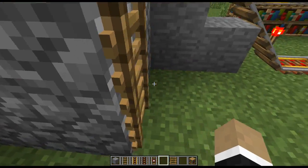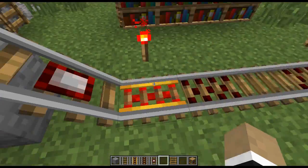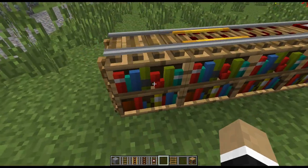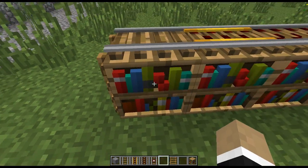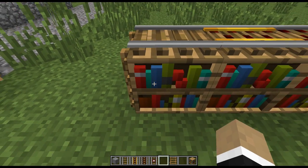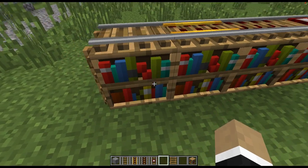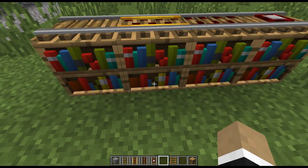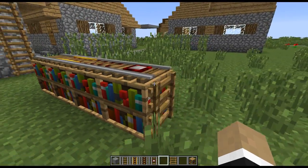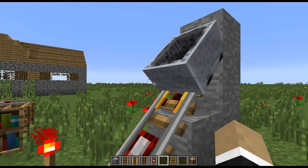We have our ladders and our 3D rails. It works for the default rail, the weighted pressure plate rail, the deactivator rail, and the booster rail. You've also got the bookshelves here — the top shelf is done one way, the bottom shelf is done another. The empty space is sort of extruded backwards to make it look like the books have some depth, and the bottom shelf is just recessed a little bit. So a couple of different options there, and it all looks pretty darn nifty.